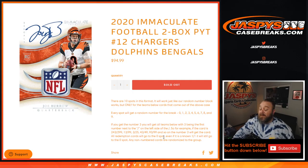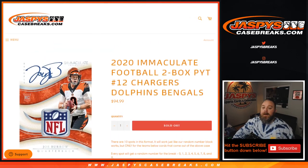All redemption cards go to the zero spot — even if it's a known one-of-one, it will still go to the zero spot. Any non-numbered cards randomize the group. There are no non-numbered cards in Immaculate, so there you go.